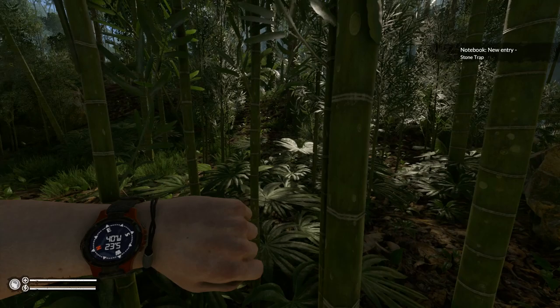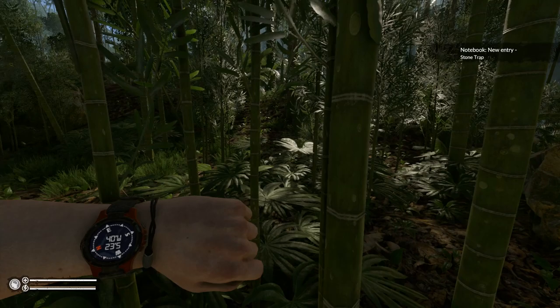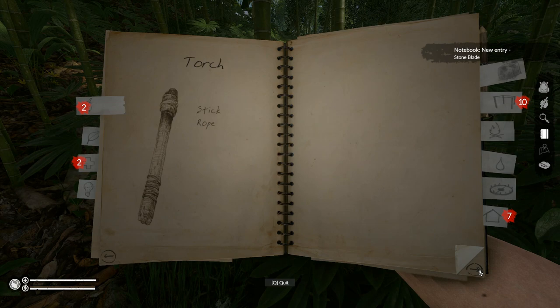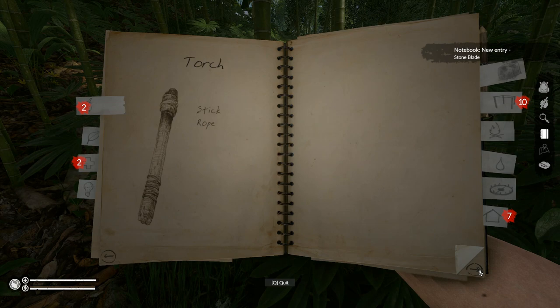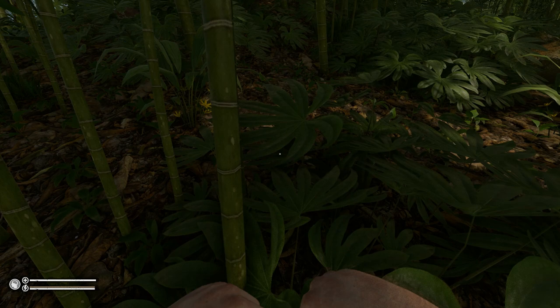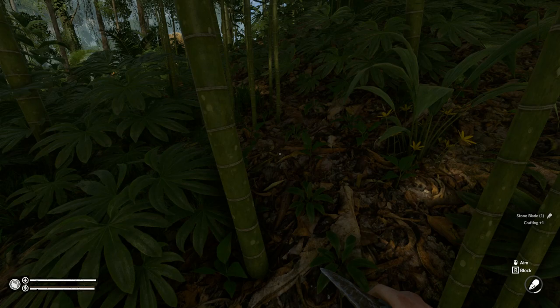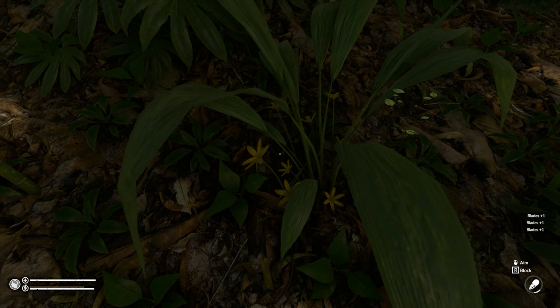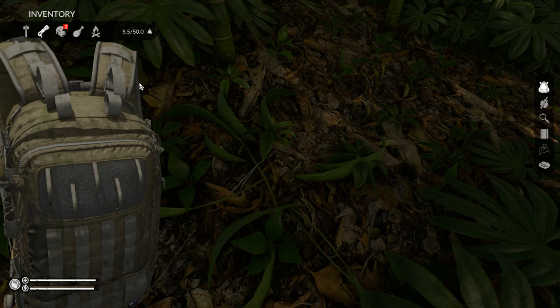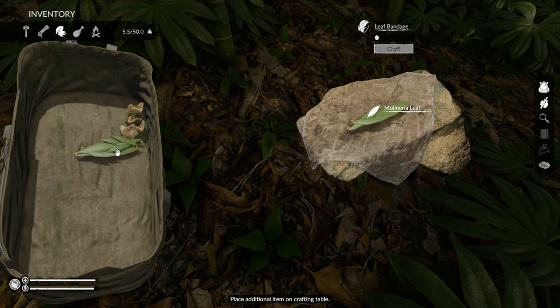We're at 37/20 right now so we need to go east and north-northeast. We're looking for sticks along the way. There's a book with crafting recipes — so far only one thing we can craft. I can take these stones and craft a stone blade, which we can use to chop stuff down. Keep a look out for these yellow plants — they make bandages and you'll need a lot of them.